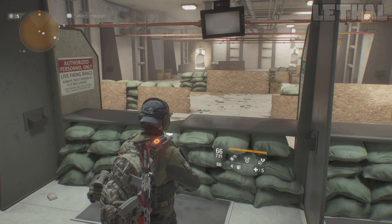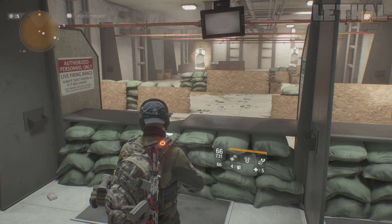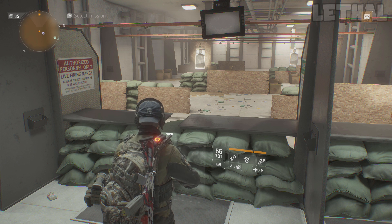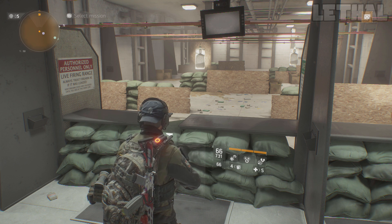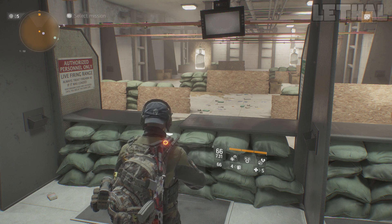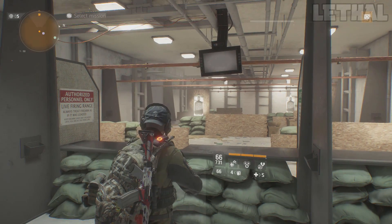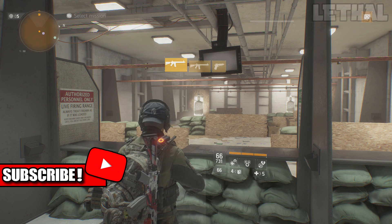Hey, what's going on guys? Welcome back to a brand new Division video. Today is my Alpha Bridge build from yesterday. If you guys haven't seen yesterday's video, I pretty much posted a gameplay where I dropped a 31 or 32 kill streak and got about 35 kills in Last Stand solo. A lot of people said they want to see the build, so that's what this video is about. If you enjoy this, don't forget to leave a like, subscribe, and let's get right into it.